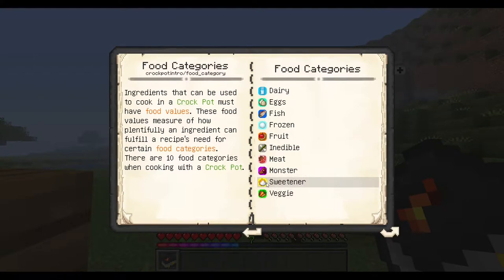Before the last category, there's sweetener, which is usually honeycomb or sugar, and the veggie category will be beetroot, carrots, potatoes, peppers, tomah roots, and such.